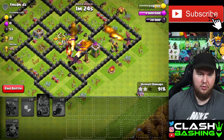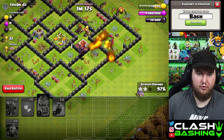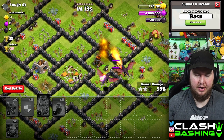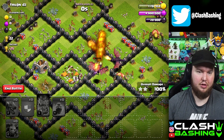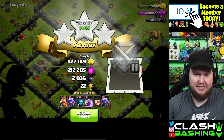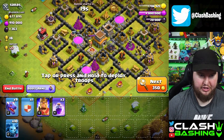Luckily this base was low enough that my horrible funneling didn't matter and we get through. We do want to keep gaining trophies to get free gems. The king just needs to be taken out - we've got plenty of dragons and low-level air defenses. If those were higher level air defenses we would have been ruined. That's why you don't rush your air defenses - get them maxed out so you don't get crushed like that.